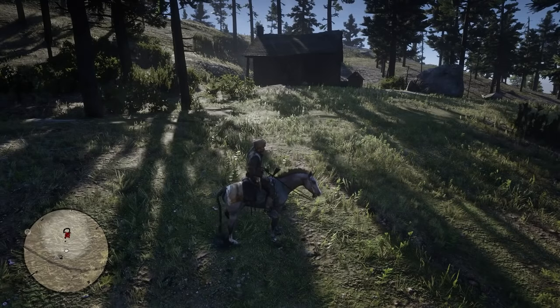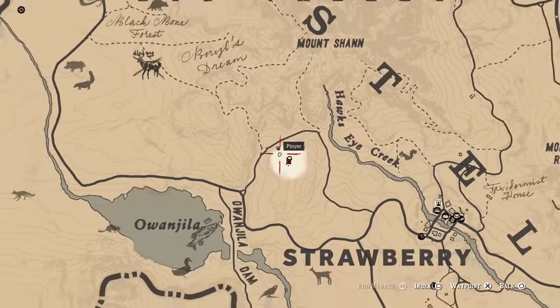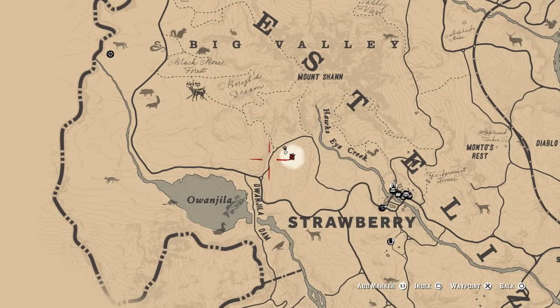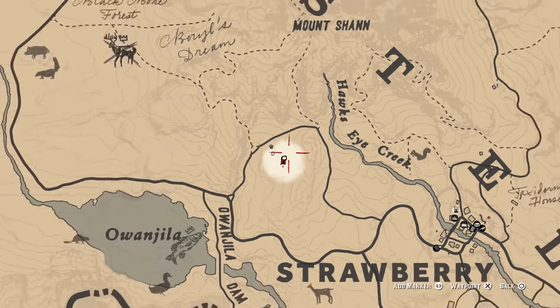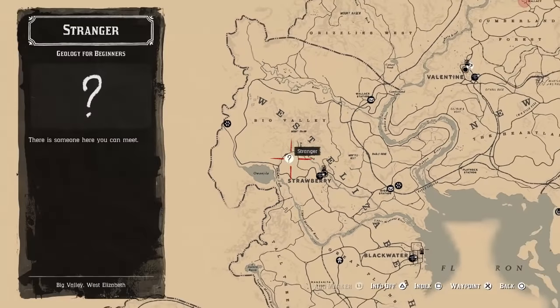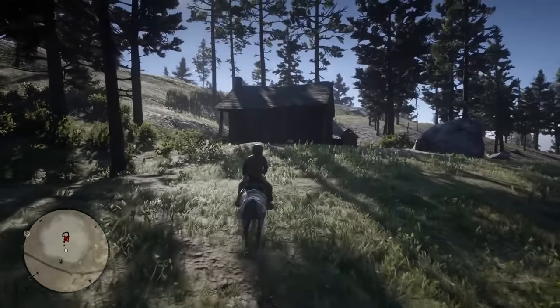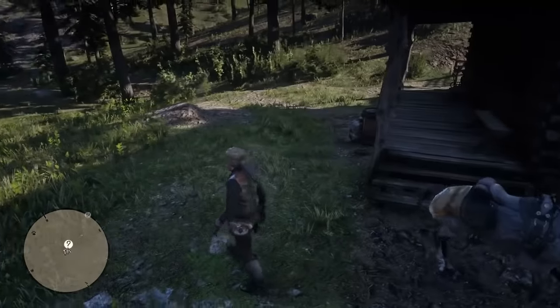Step one towards getting this compass is starting this mission. Let me show you where this is on the map. You come to Strawberry and head out towards the north-west and you will see this pop up if you haven't already activated the mission. If you have already activated it, you don't need to come and do this again. Come to Strawberry, activate this stranger mission and he's going to tell you to go and find all the rock carvings for him. I'll go ahead and activate the mission myself now.